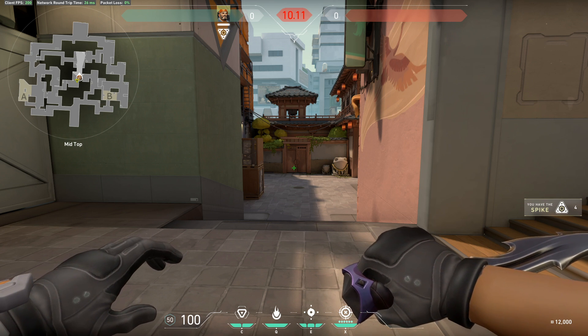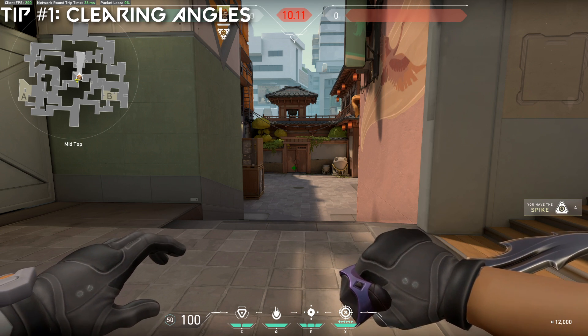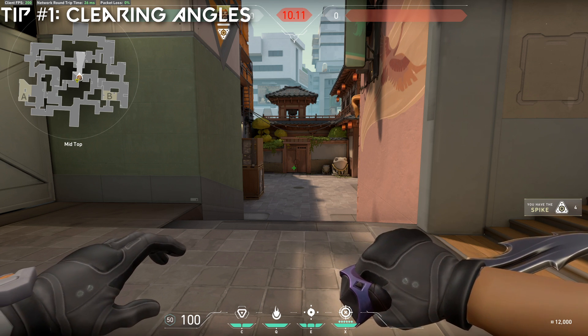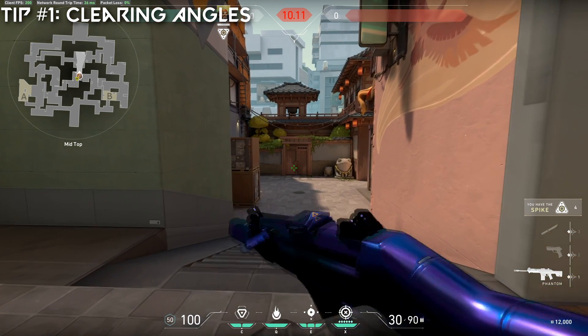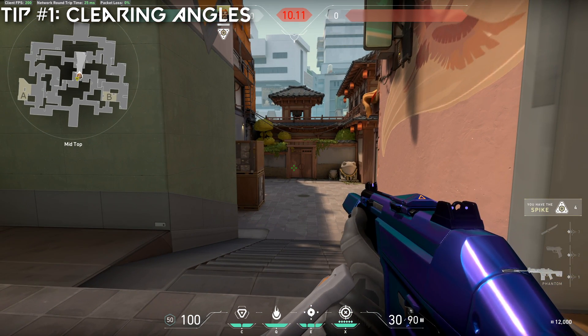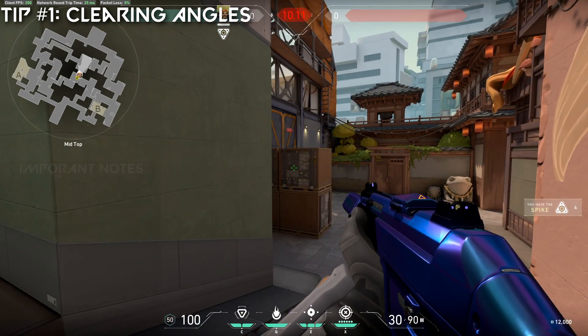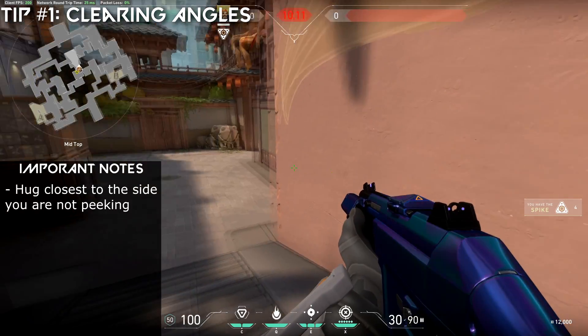Starting things off, we are going to start with probably the most important thing, and that is how to clear angles, clear corners, or take peeks without exposing yourself to the entire map. First we're going to start with Split, and I want to show how to push up through mid on defense while exposing yourself to only one angle at a time. The goal here, and the goal you should have on every map, is to hug the close wall to where you do not want to be seen from. So if I'm pushing sewer, I want to hug this right wall here.